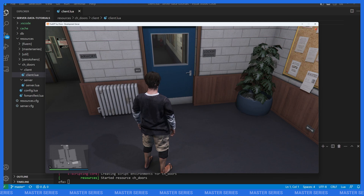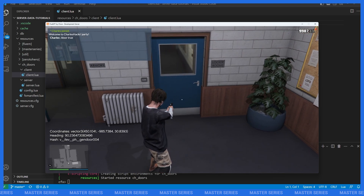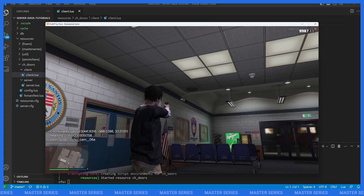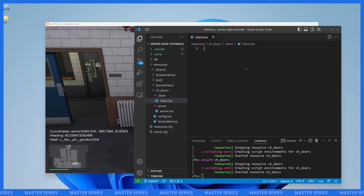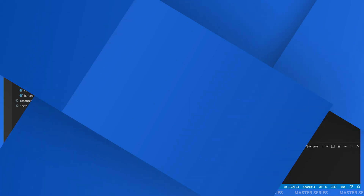There's a really easy-to-use resource called idgun — I'll have it linked in the description. All I have to do is type /idgun, grab a weapon, and point it at a prop and it tells me everything I need to know down by my minimap. You can point it at a fire extinguisher, a CCTV camera, but we care about the door — it gives us our coordinates, heading, and hash. Our coordinates are a vector3 and our model is v_ilav_ph_gendor_004.